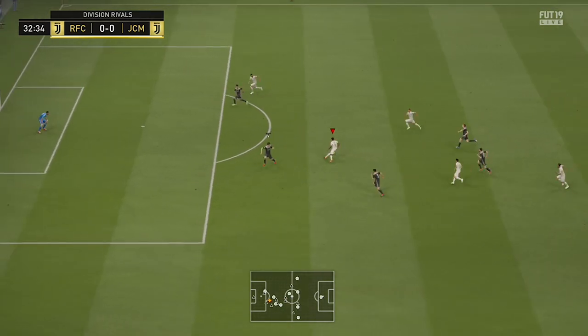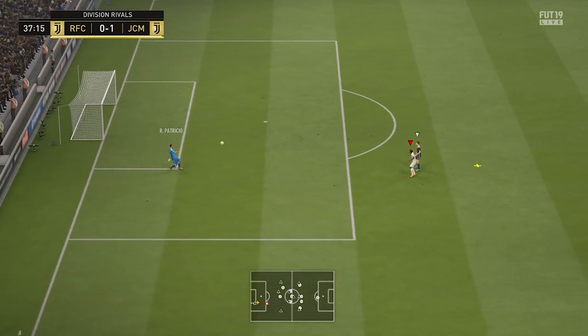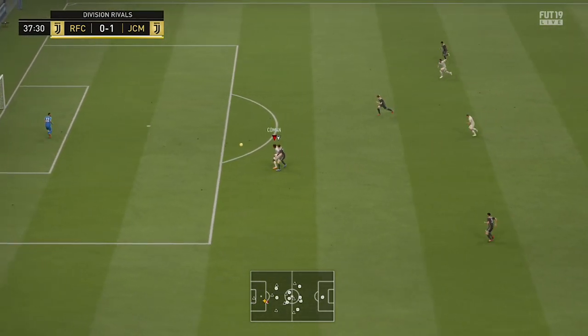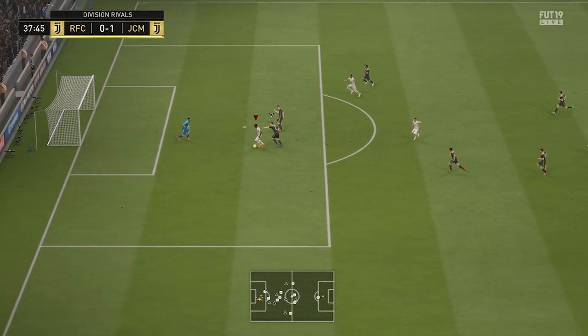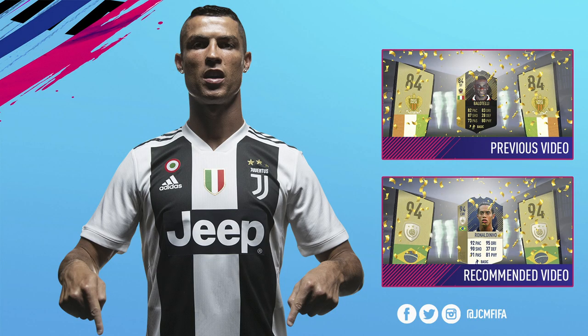Finally we have the front three in this team who are absolutely insane — Koeman and Mahrez with the five-star skills and then Gabriel Jesus up front. So guys, this has been the Squad Builder. If you enjoyed it and want to see more Squad Builders on my channel, don't forget to leave a like on the video and subscribe. Thanks for watching and see you next time.